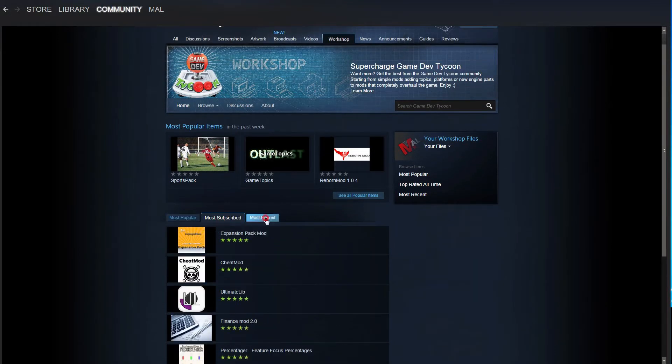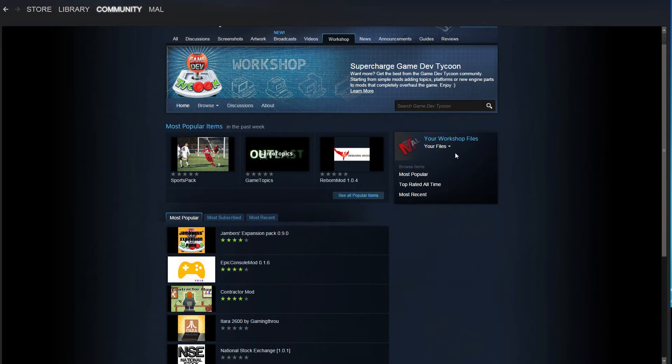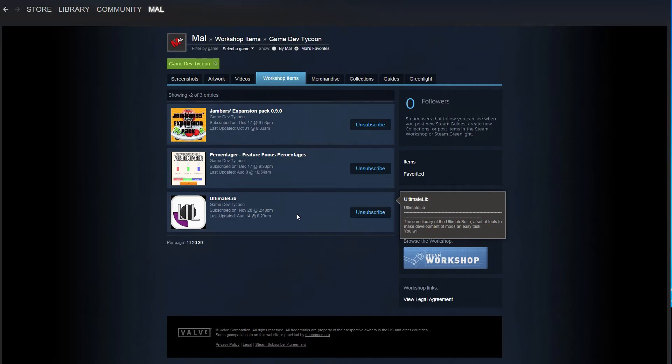Here's the Workshop with available mods for Game Dev Tycoon. You can sort by most subscribed, most recent. If you hover over one, it'll give you the information. This Jambers Expansion Pack 0.90 is actually one that I'm going to test out in my Season 2 of Game Dev Tycoon. So I'm going to check that one out right now. Where it says your Workshop Files, you click on Subscribe.